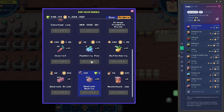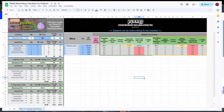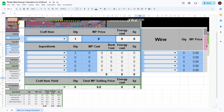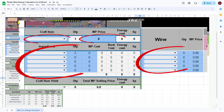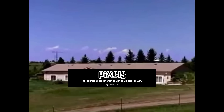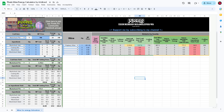Before we get into the tutorial on how to use the calculator, here's a bit of intro on the things you need to know. The same as what I've said on my previous video, the only cells you need to edit are the blue cells. Editing the other cells will result in the catastrophic destruction of the calculator. And we don't want that.